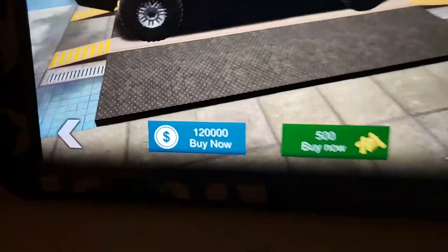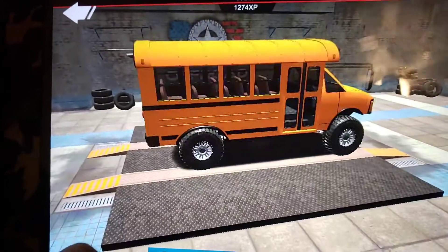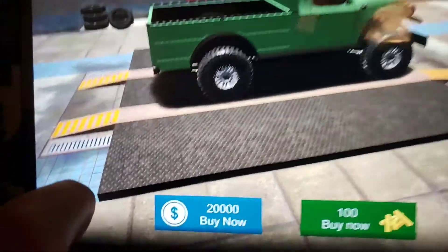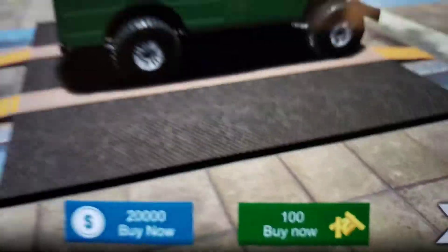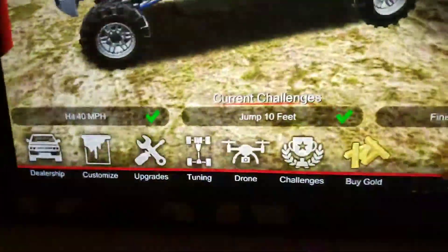And then you go back and it offers dollars. See, now you can buy the Tesla Cybertruck for $120,000, and you can buy the Power Wagon for $20,000 — or $100,000, same as the Cybertruck — or $500,000. So that's how you do that.